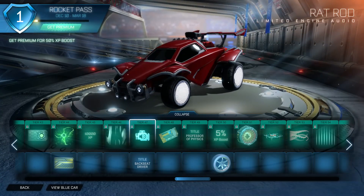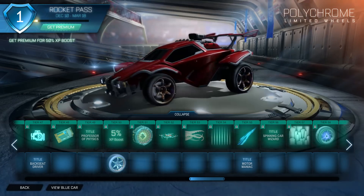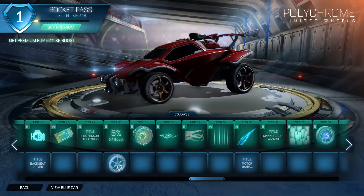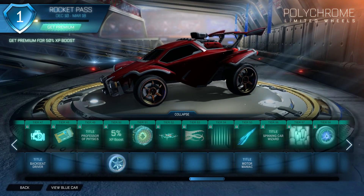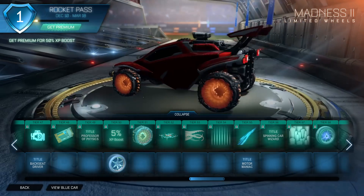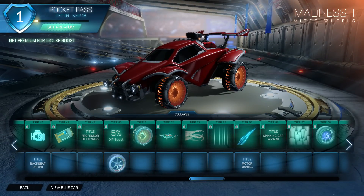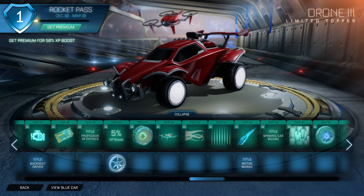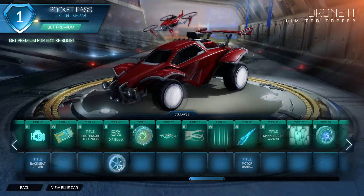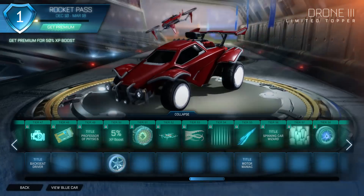I'm going to be using this a lot. We have the rat rod engine. Another key. Polychrome wheels — these are nice and simple, really nice. I like the metal effect here. Madness 2 — we're just going to move on because these are some weird wheels. Drone 3 — I do like that, it looks really cool, especially with it being red and matching my car.